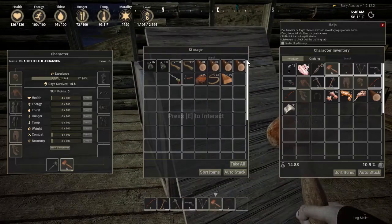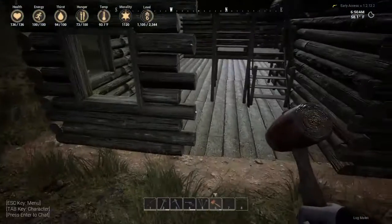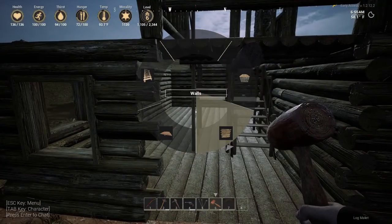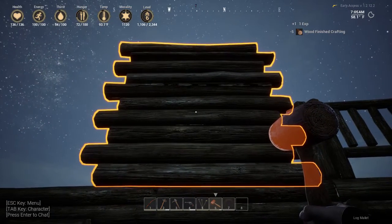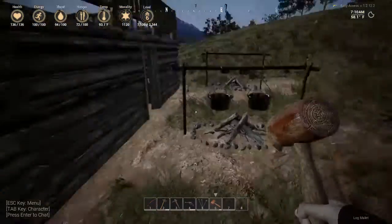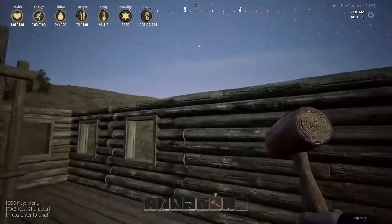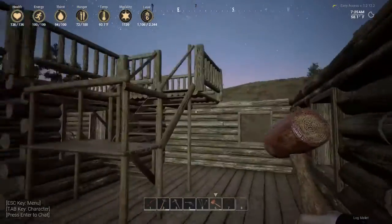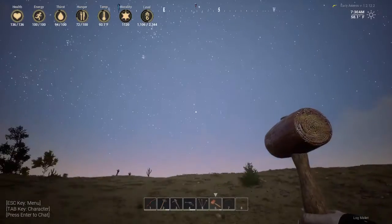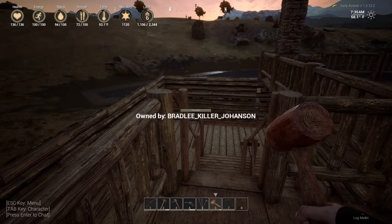Let's get some more logs — give me a hundred logs, I ain't messing around. I can carry a hundred logs. Now we're going to put a log wall here like that. Can I put one on top? There's a railing there — hang on. Stairs are being a bit strange. You know what, why bother with that, just leave it like this.